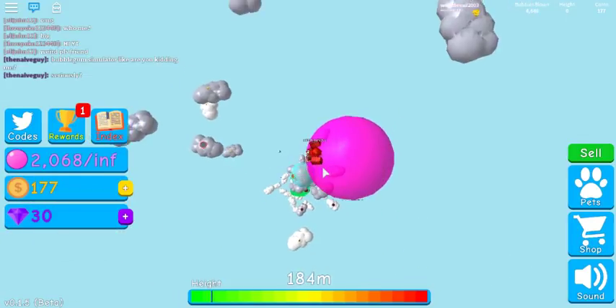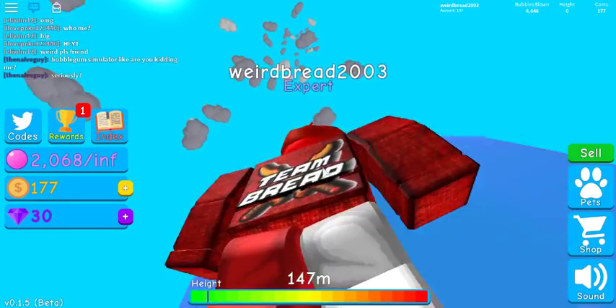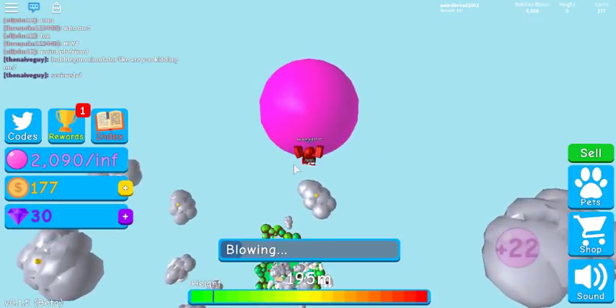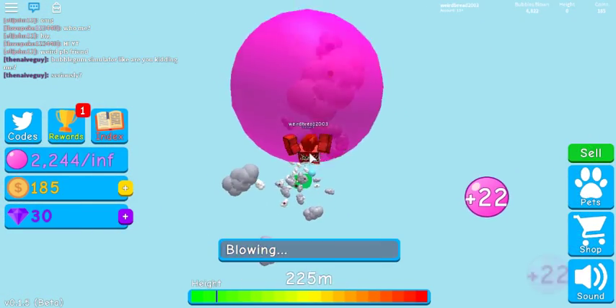All you guys have to do is just buy those two items, and you will jump insanely high — like, you will jump this high. Ready? 3, 2, 1 — you just jumped high. And I'm already an expert, because I was a beginner earlier, so I just transferred to an expert, which is insane.